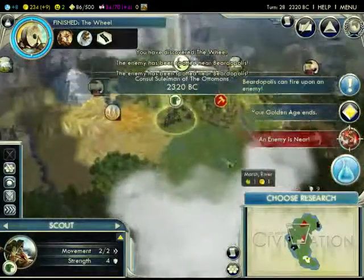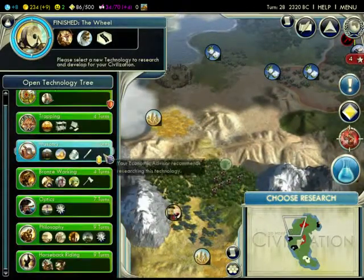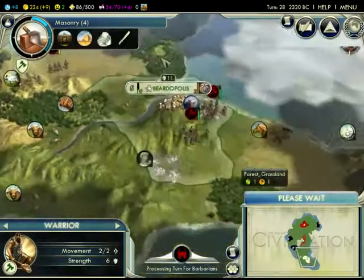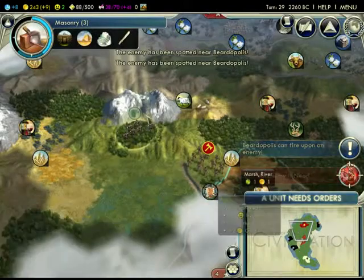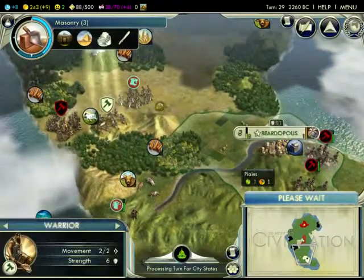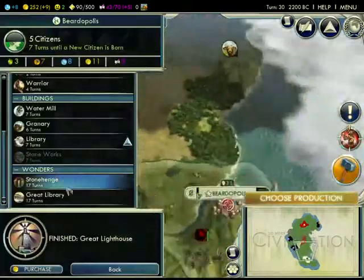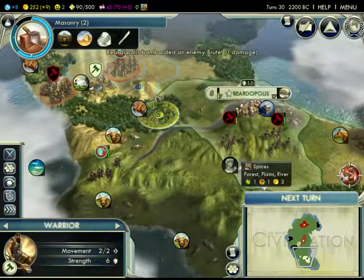Where did my worker go? Is there a new barbarian encampment down there? Let's do masonry next — that will allow us to utilize the stone we have. I keep wanting to take down that barbarian but I forget to move him. Yeah, there's got to be an encampment over there — I'm getting so many barbarians coming over here. The Jaguar got him — you see, they heal up instantly, that's their specialty. We built the Great Lighthouse, so now we got a free lighthouse as well. That's a really good sign for our naval empire — if the land battle with the Aztecs goes awry, we can always resort to that.